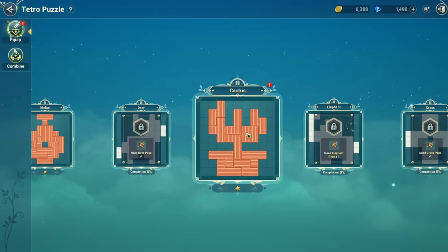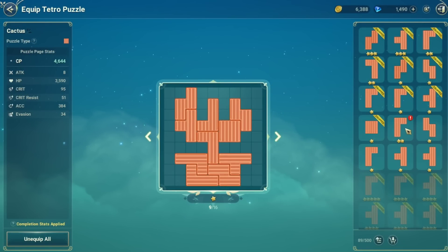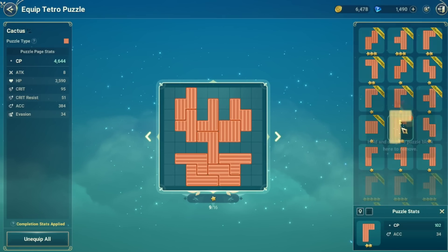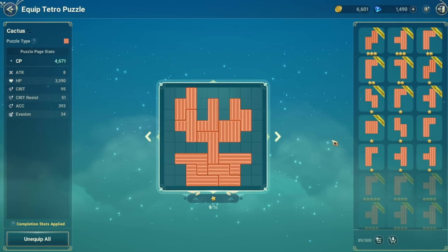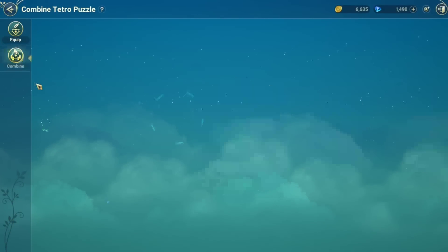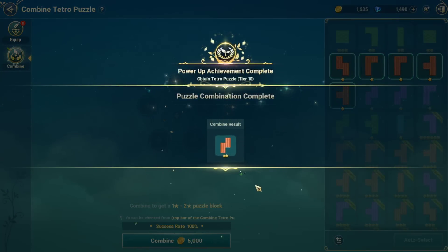One of the things you'll notice is that sometimes you'll have these red exclamation marks hovering over your puzzles. If you go in, the red exclamation mark will be on a piece that is a higher star level than what is currently in the puzzle. So right now I have a lot of 1-star pieces in this puzzle, and I have this 1-star piece here but also a 2-star piece here. What I can do is click and drag it over — it actually has a replace feature — and all of a sudden I have that 2-star piece placed in.